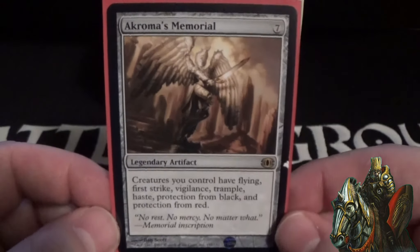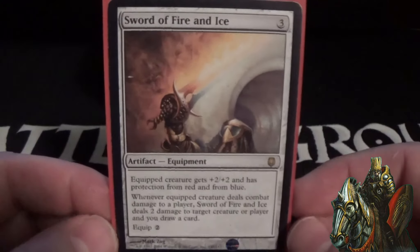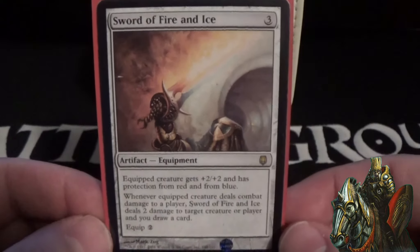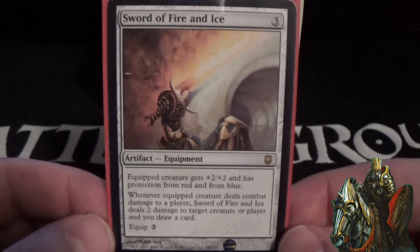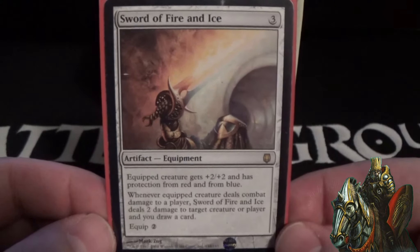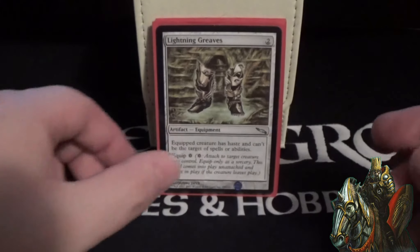Sword of Fire and Ice is a three-cost artifact giving the equipped creature +2/+2, protection from red and blue. When the equipped creature deals combat damage to a player, the sword shocks target creature or player and you draw a card — you must draw a card, so very nice. Lightning Greaves for protection, mainly for Darian but also for any other creature we want to protect.